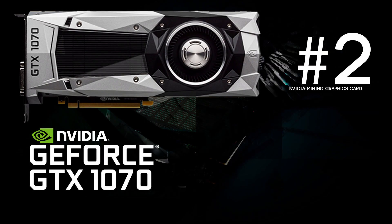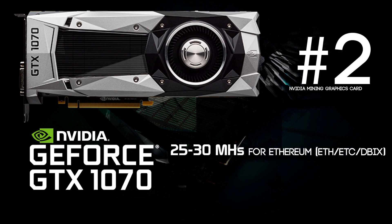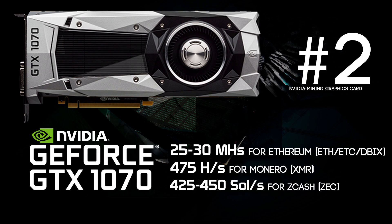Next up at number 2 we have the GeForce GTX 1070. It was able to do 25 to 30 megahashes per second for Ethereum, about 475 hashes per second for Monero, and 425 to 450 solutions per second for Zcash. This card is a really nice hybrid compared to the 1060 because the Zcash mining is way better, and the price difference between the two cards is pretty slim — so that's why it landed on number 2.